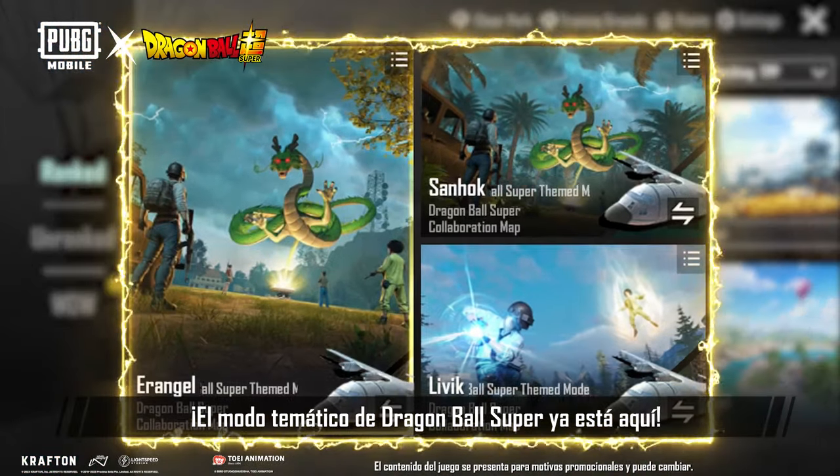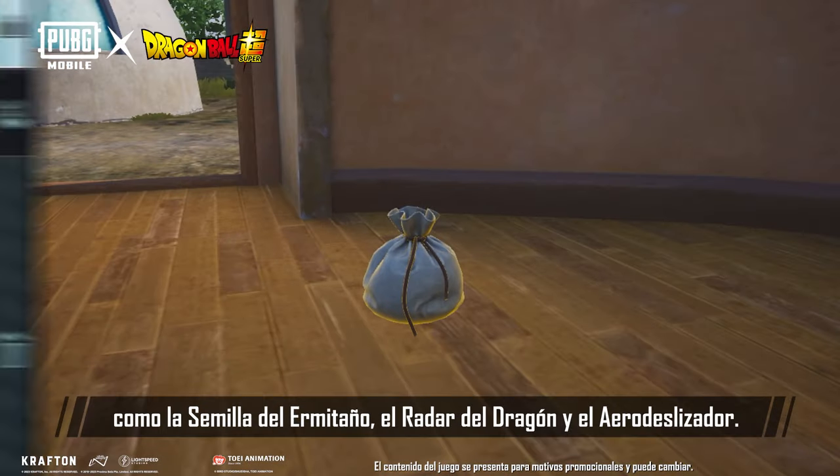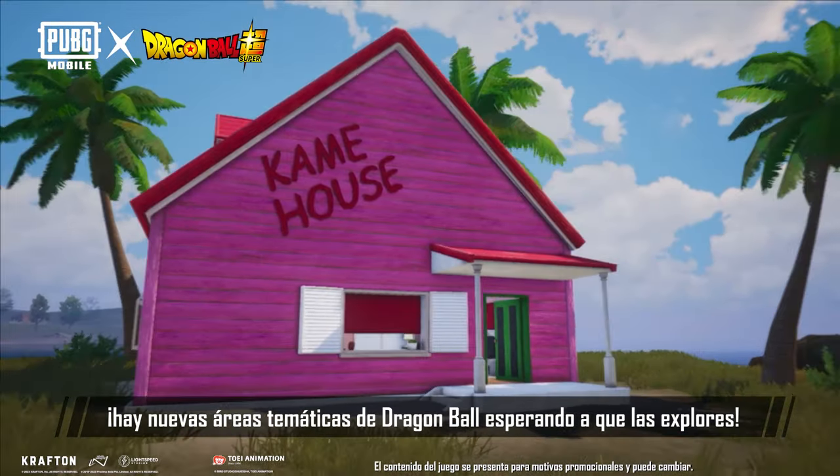Dragon Ball Super-themed mode has arrived. In this mode, we've added several special items, including the Senzu Bean, Dragon Radar, and Air Car. Furthermore, there are new special Dragon Ball-themed areas waiting for you to explore.